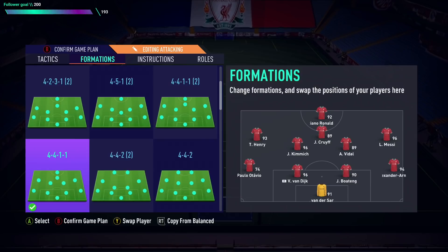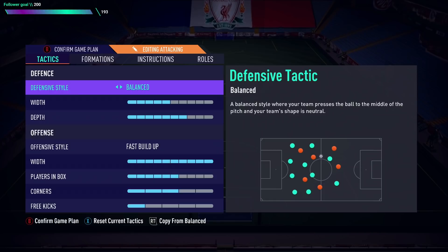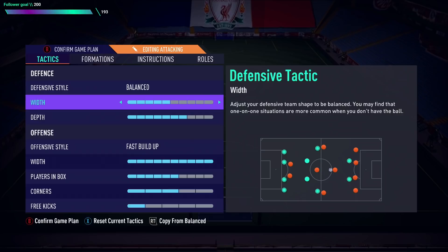In terms of instructions, these are what I was using this week. For defensive style I always go with Balance — I don't like to play on a press, it just doesn't work for my play style. For width I keep it standard at around five; I don't fiddle with defensive width on any formation.